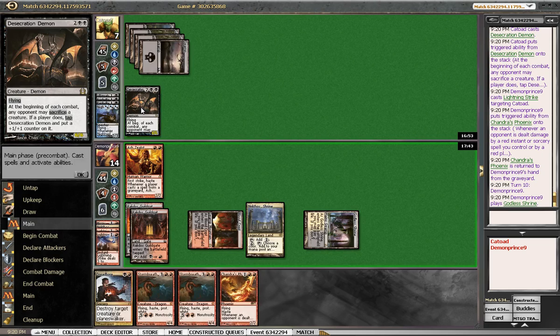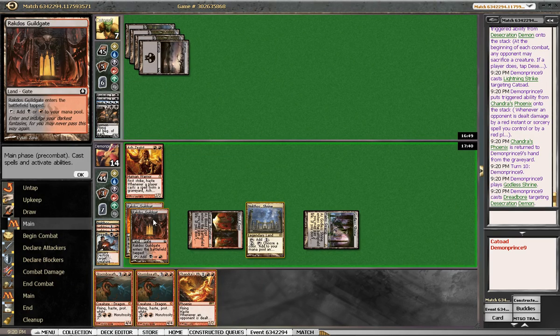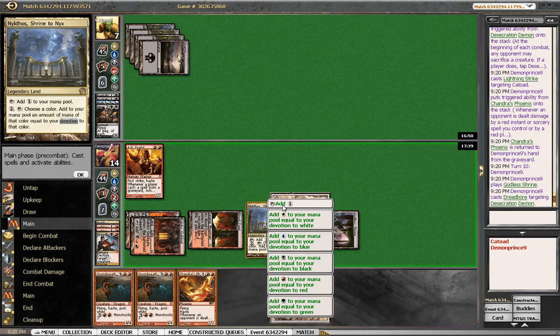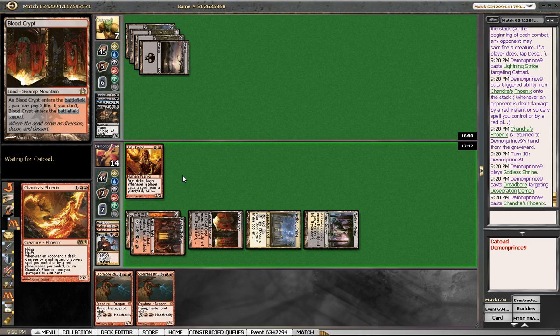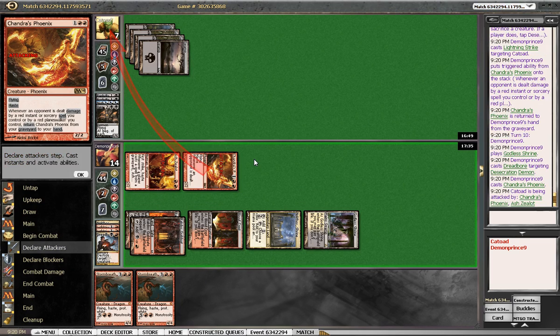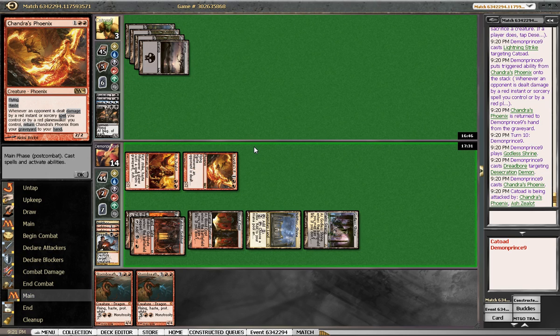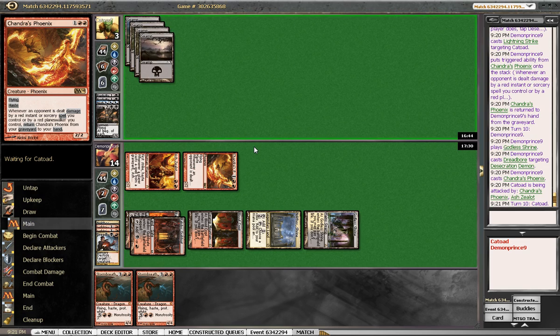Tap our mana correctly so we can Dreadbore this and play a Chandra's Phoenix. Put them to three. And we have a Stormbreath Dragon next turn — finally, on turn what is this, turn ten?